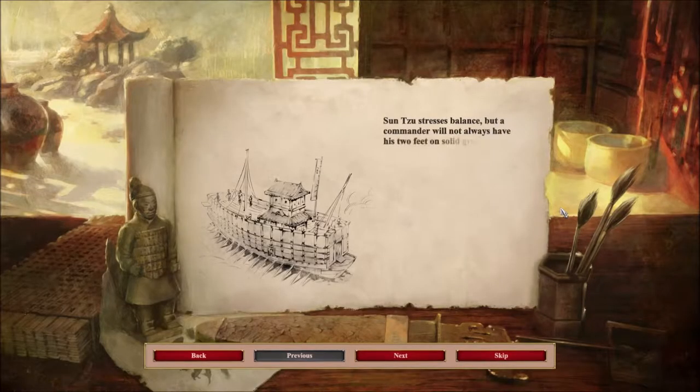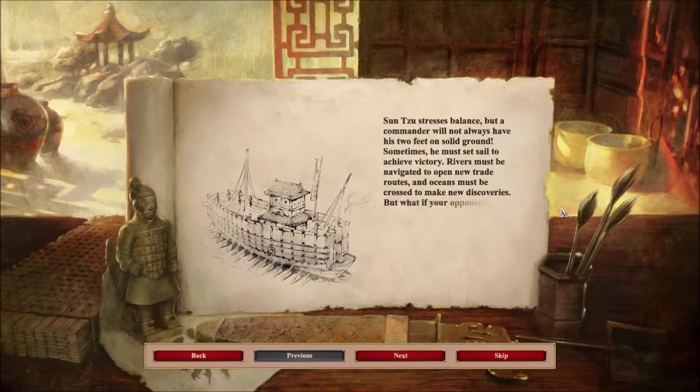Sun Tzu stresses balance, but a commander will not always have his two feet on solid ground. Sometimes he must set sail to achieve victory. Rivers must be navigated to open new trade routes, and oceans must be crossed to make new discoveries. But what if your opponent also has brought ships to sea?